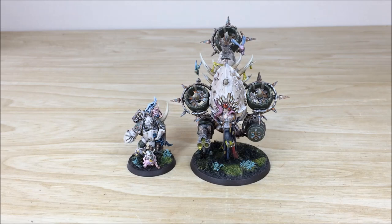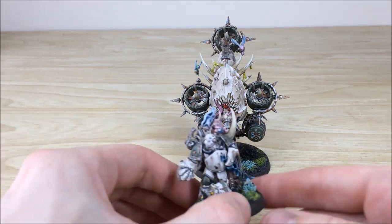To start off with I thought we would have a look at the two centrepiece models of this commission phase. You've got the Plague Champion on the left and also the Blight Drone on the right. Both of which are absolutely dripping with detail. There's so much on them it's unbelievable — really, really cool sculpts.